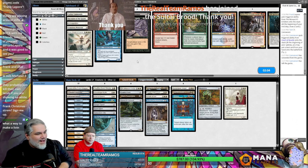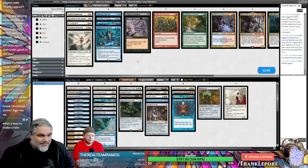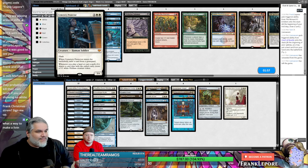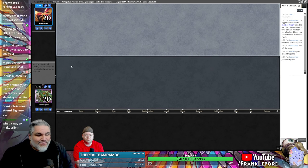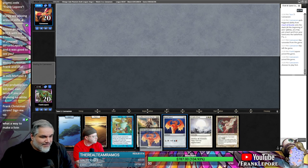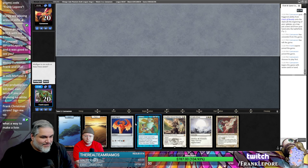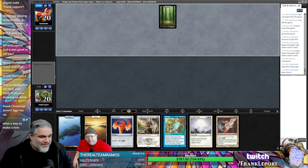The Real Team Ramos — thanks, really appreciate it Gilbert. I don't think it's this guy. I almost feel like we want to be more creature-centric because they're playing a bunch of creatures, but I feel like we did that — so maybe we're just fine. All right, let's do it. Bribery and Wrath — this has all the components.